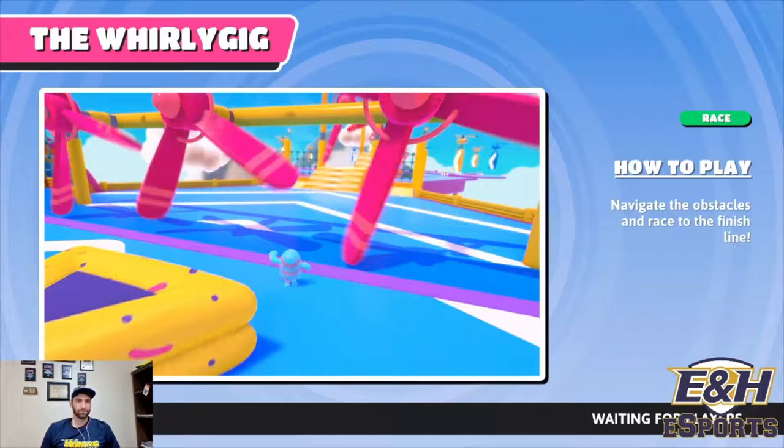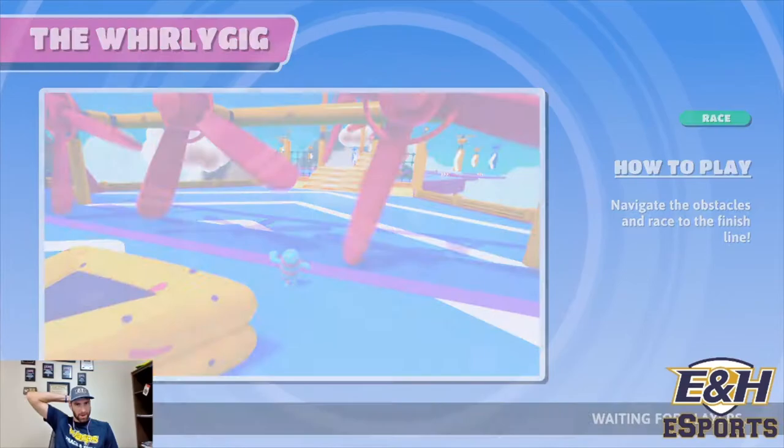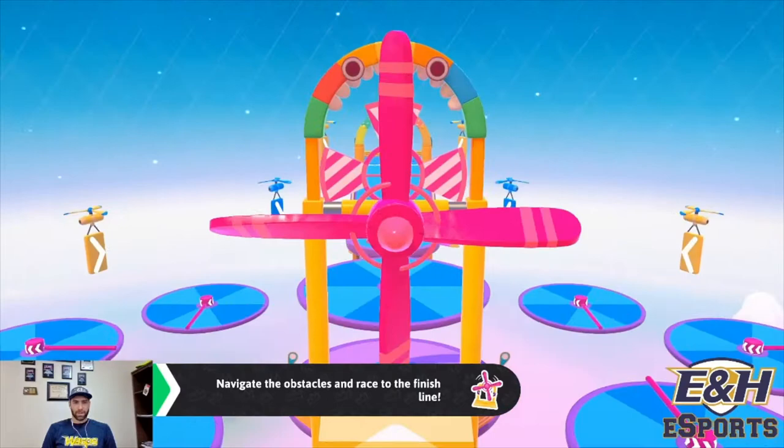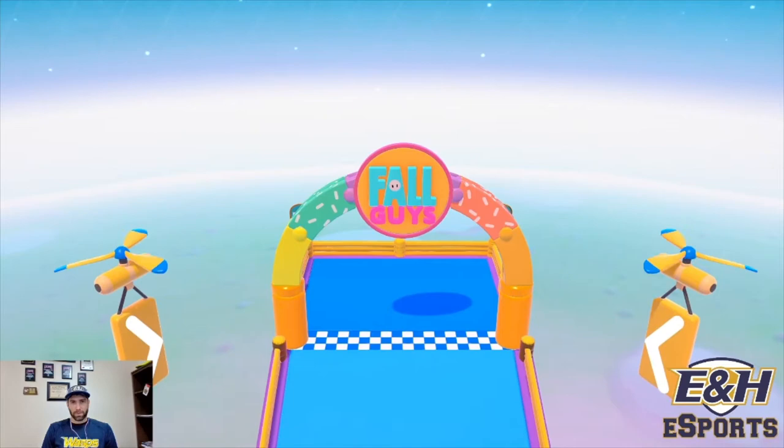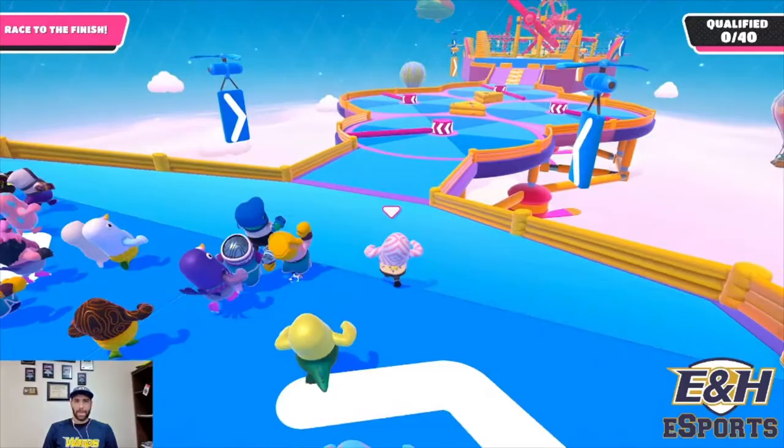Alright, let's do it. One more game here — whirly gig. Let's see if I can get a first place on this one. This one is pretty easy to qualify on if you know the tricks. I'll give you guys a few tips and tricks and we'll see if I can get a first place. Looks like I'm starting on the front right side, which is okay.